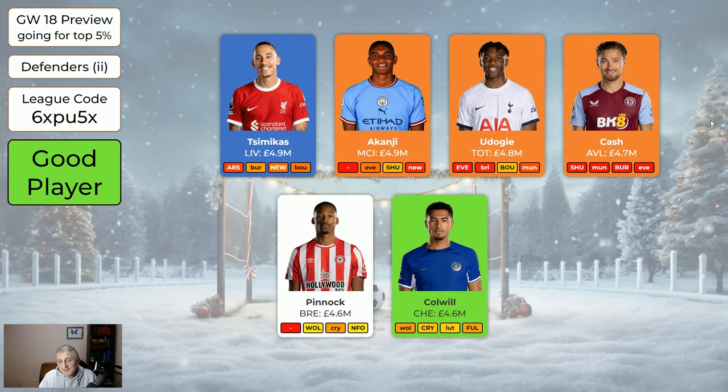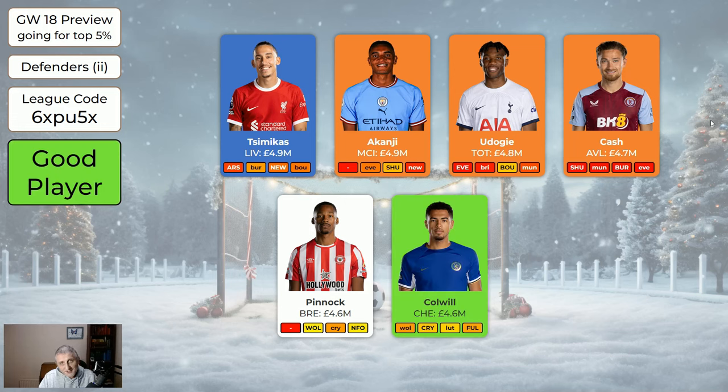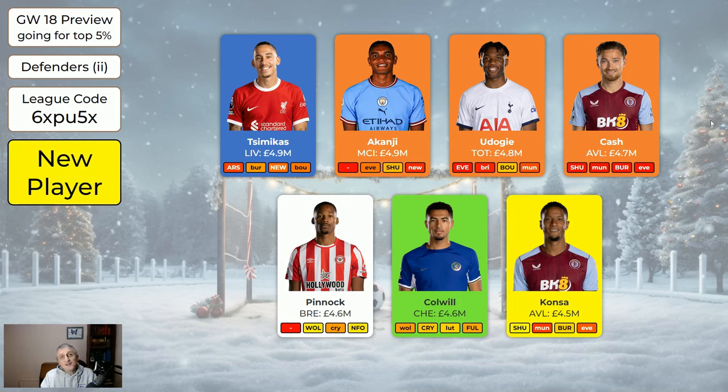Pinnock is not playing this week. Colwill is still nice and cheap, still playing 90 minutes a week for Chelsea, who have some nice fixtures coming up — absolutely worth having if you want to save money. Konsa is a new entry. I was going to put Pau Torres for Aston Villa but he may have a knock, so I've put Konsa instead — he's a little cheaper but with clean sheet potential this game week and in two game weeks' time. If you want a cheap defender to save money elsewhere, Konsa is perfectly okay.